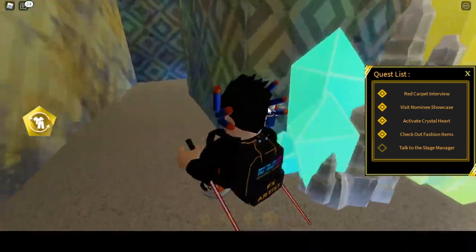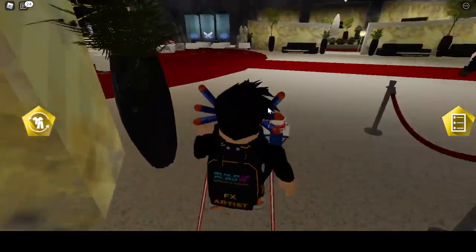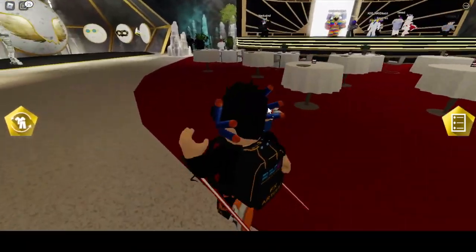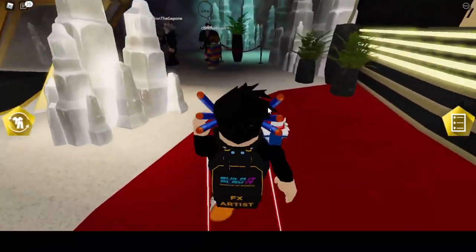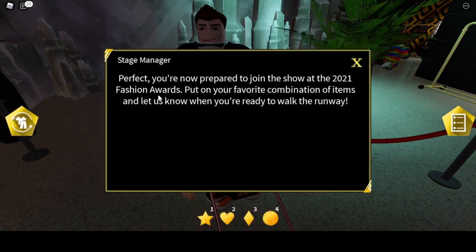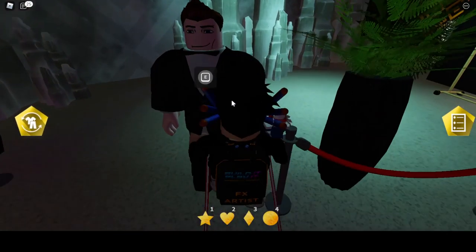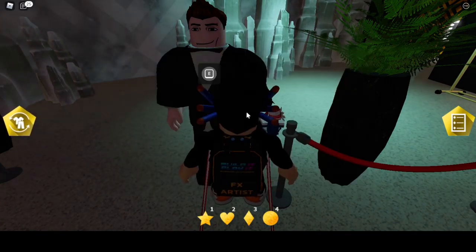Let's get out of here first. Okay guys, now we need to go right here for the last quest and talk to this guy right here. The NPC says: 'Perfect, you are now prepared to join the show at the 2021 fashion awards. Put on your favorite combination of items — let us see you.'